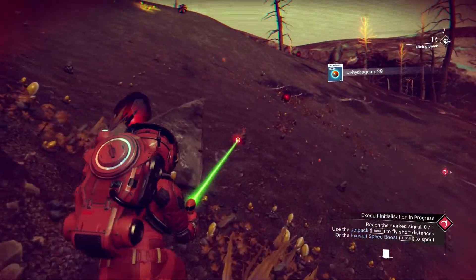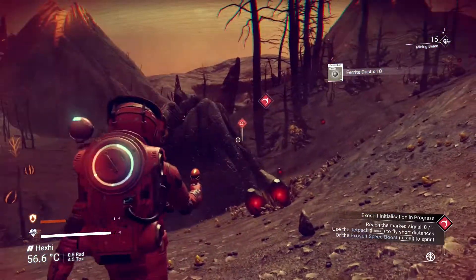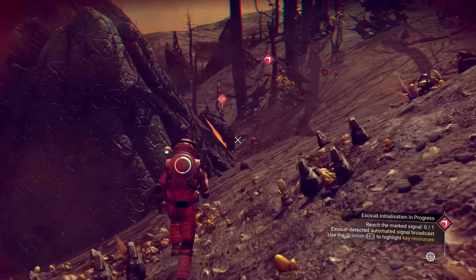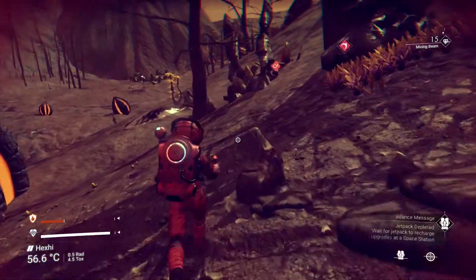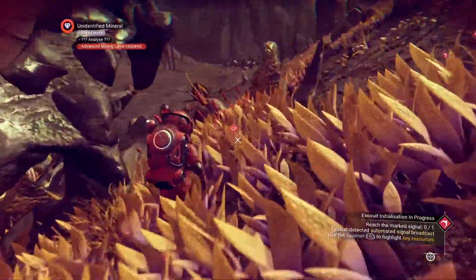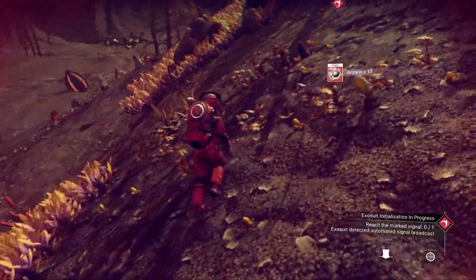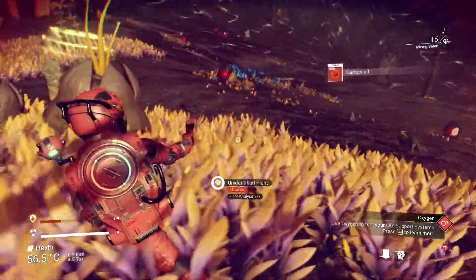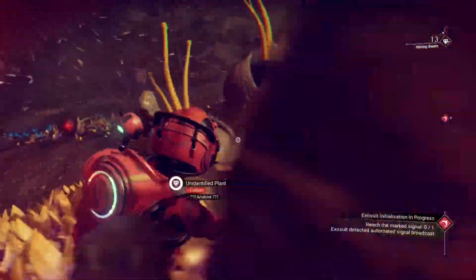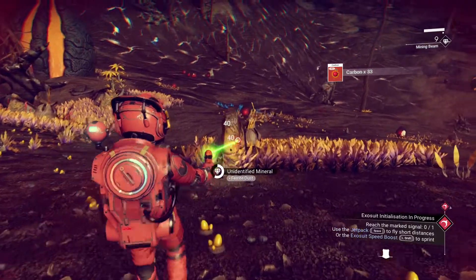Let's grab some ferrite dust, that's always nice. There's more sodium this way. See this red source signal — that's where we need to go. There's some oxygen over there. This game is just a wow factor, it's epic. We got some oxygen which is great, and we grabbed some carbon too — we'll need that.